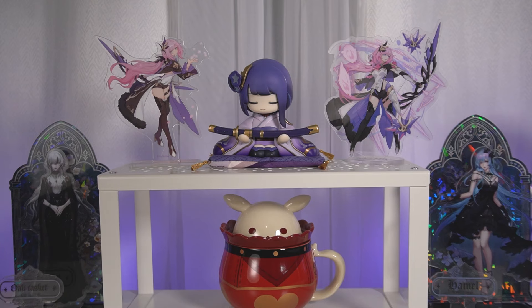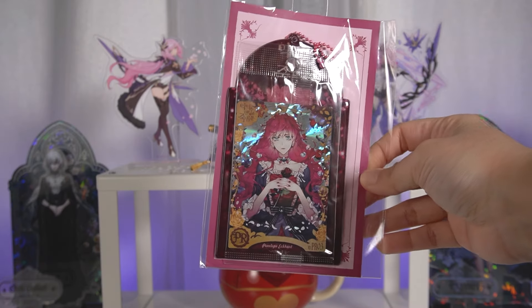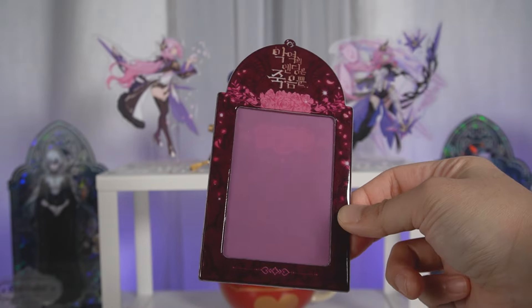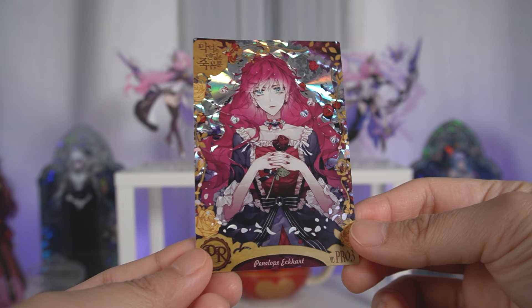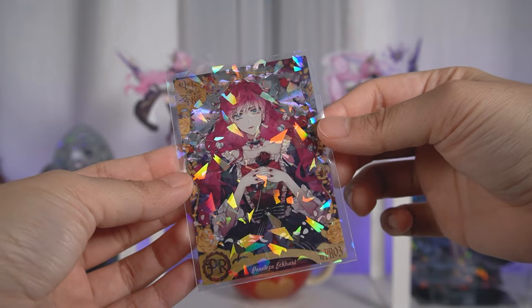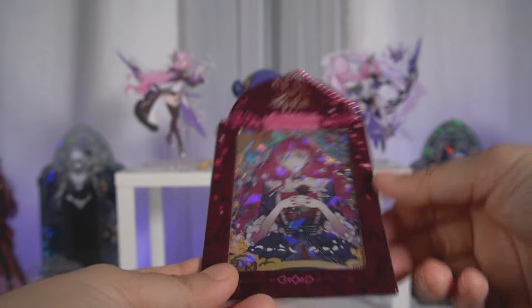The next few minutes will focus on my manhwa/webtoon fixation. This first item is a collecting card holder from Villains Are Destined to Die, one of my personal favorite series right now. It's only about 4,500 won, which is around $3 — pretty cheap. Here's what the cover looks like — pretty great design, really thick plastic. And here is the PR card with a holographic foil effect. I put it in a protective sleeve with holographic effects on it — totally worth the $3.